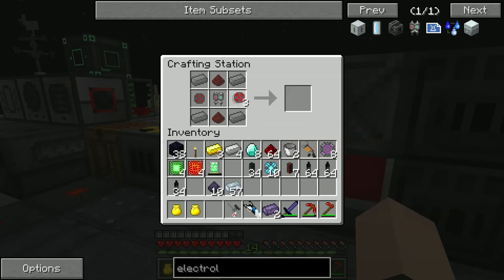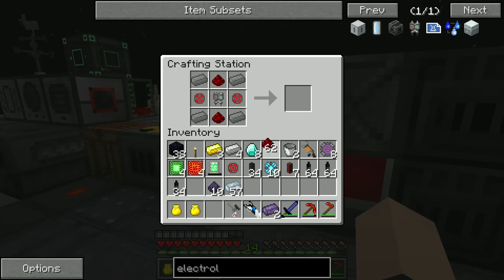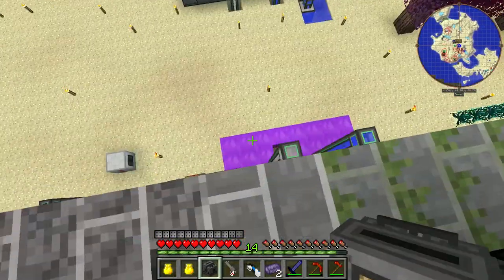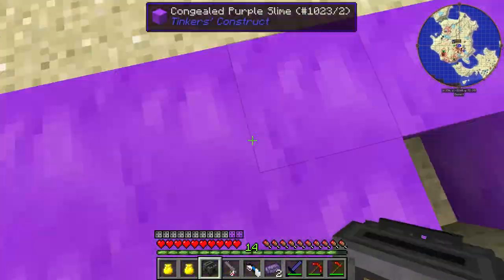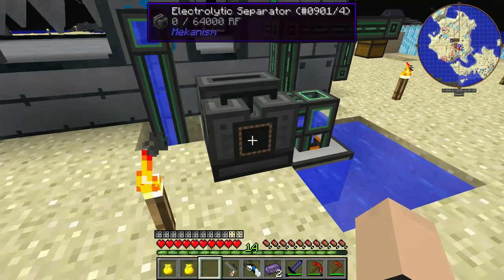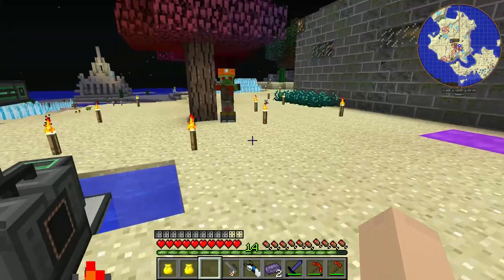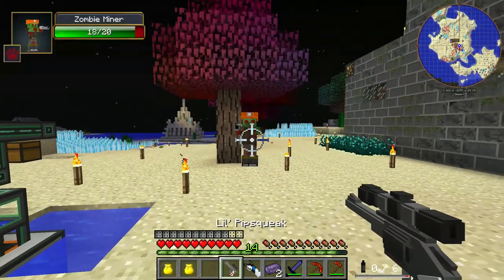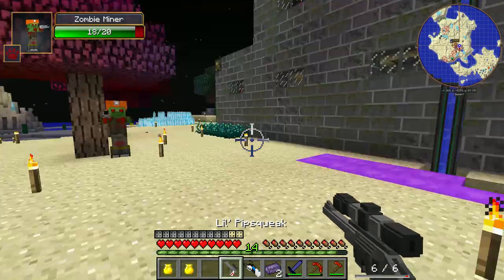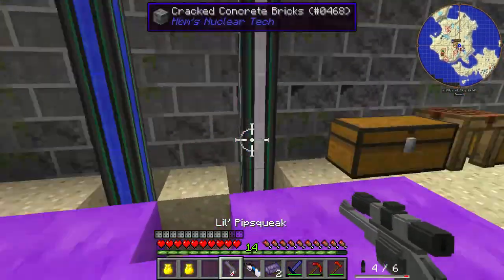So we're going to slap this in here — slap, slap, slap, slap — until we got that. Now what we're going to do is put this right down there next to that reactor. I'm going to put it on this side — yeah, that works. Now we can make it where it dumps. I will frickin' hit you with this. I forgot to reload it, that's poor timing right there.